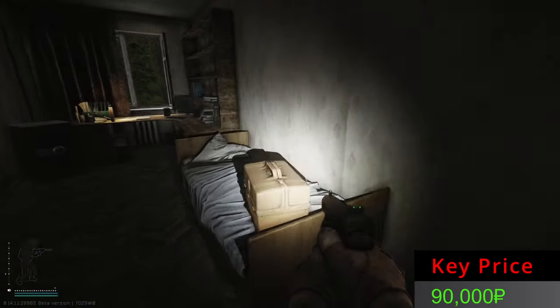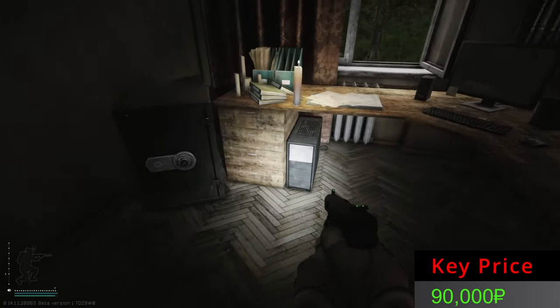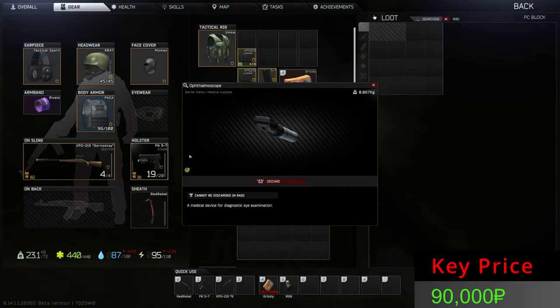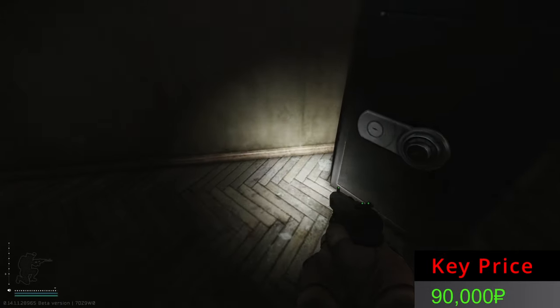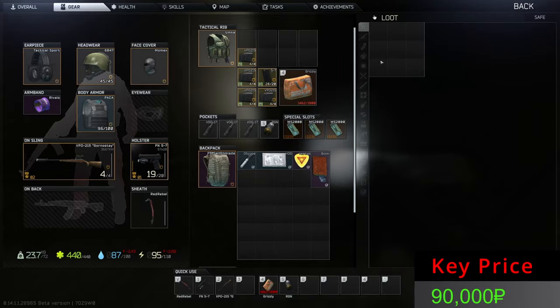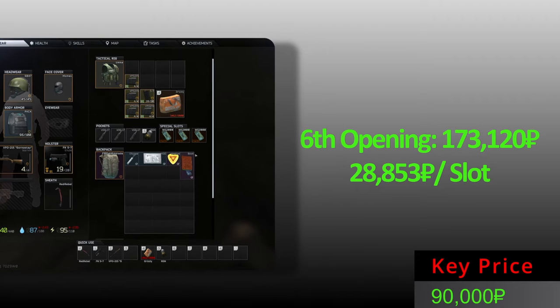The next opening is on fire — we need a Ledex to extinguish it. Throw me that pretty Ledex! We got an ophthalmoscope — that's good, 60-70k, maybe 80k depending on the day — and an HDD. From the safe we have murals, a book, a guitar pick. Items from the sixth opening, not bad at all, actually a good opening.